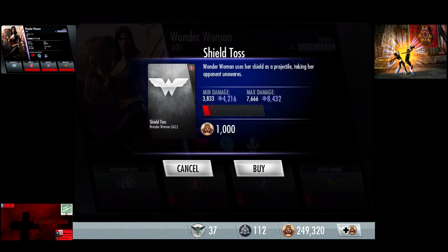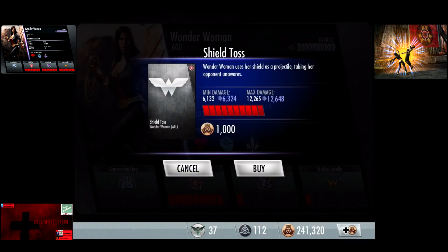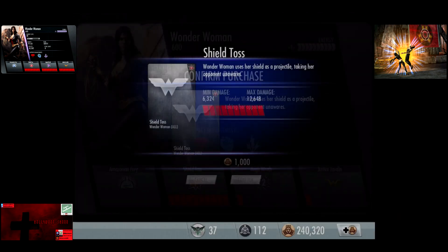So now on to the promotion upgrades. Shield Toss with one upgrade: 4,216 to 8,432. Second upgrade: 4,599 to 9,199. Third upgrade: 4,982 to 9,965. Then 5,366 to 10,732. 5,557 to 11,115. 5,749 to 11,498. 5,941 to 11,882. 6,132 to 12,265. 6,324 to 12,648 is the max damage on the Shield Toss.